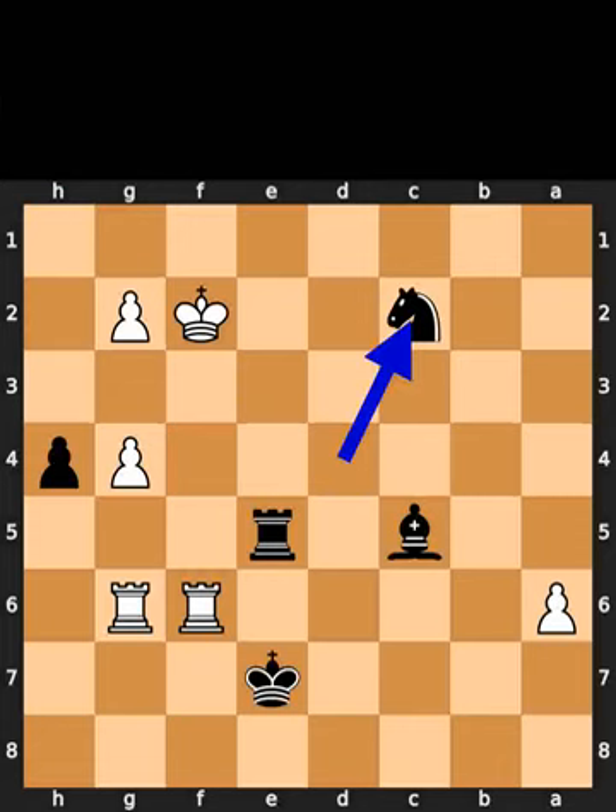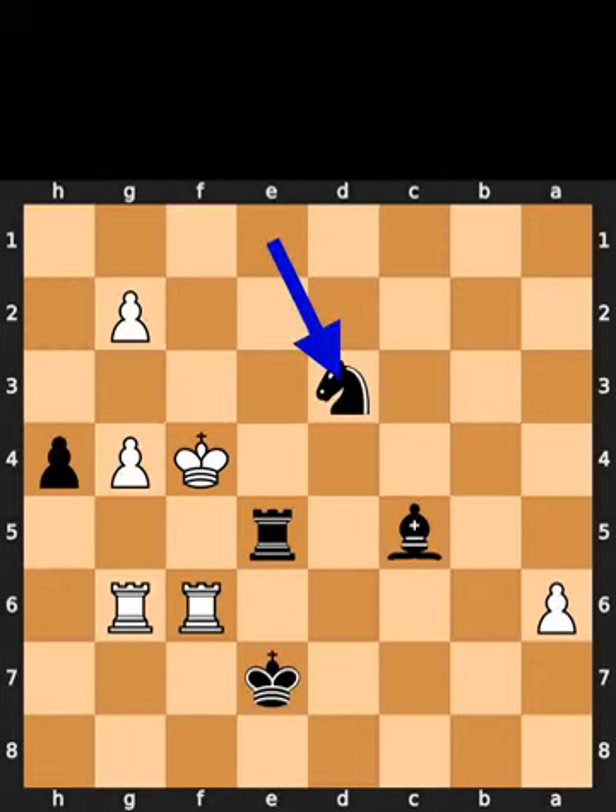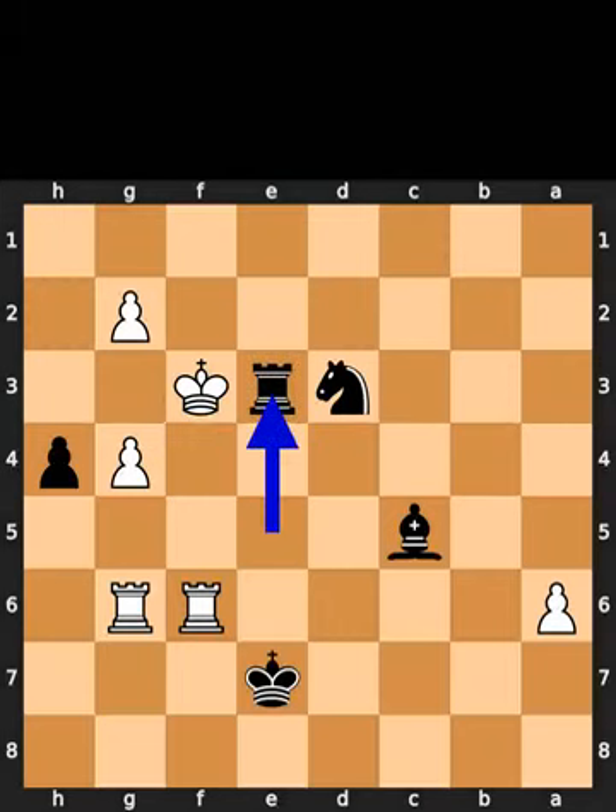Black plays knight to c2, check. White plays king to f3. Black plays knight to e1, check. White plays king to f4. Black plays knight to d3, check. White plays king to f3. Black plays rook to e3, checkmate. If you enjoyed this video, please like and subscribe.